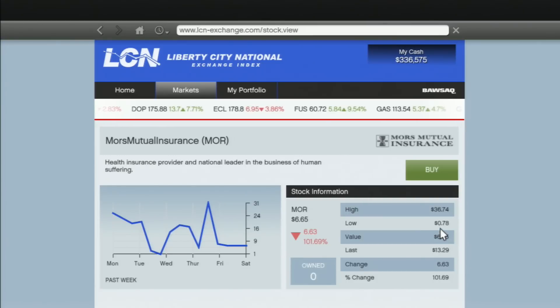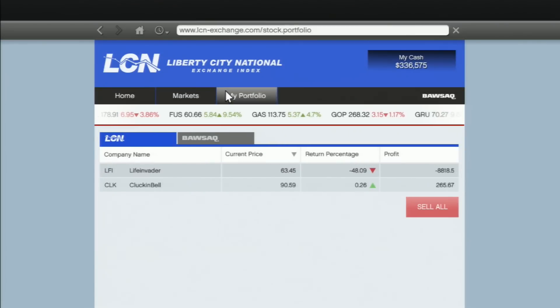When looking at stocks, you always want to buy low and sell high. If I had bought Moore's Mutual Insurance at $0.78 and sold at $6.65, $13, or even $36, I would have been very happy. Even buying at $0.78 and selling at just $1 would still be profitable, especially depending on the number of shares purchased.